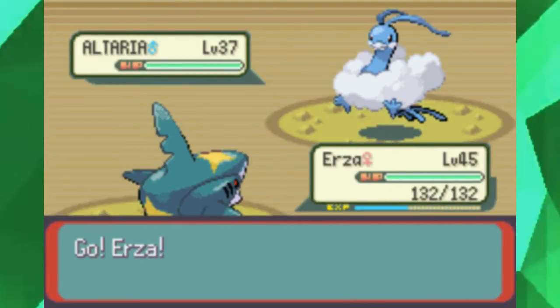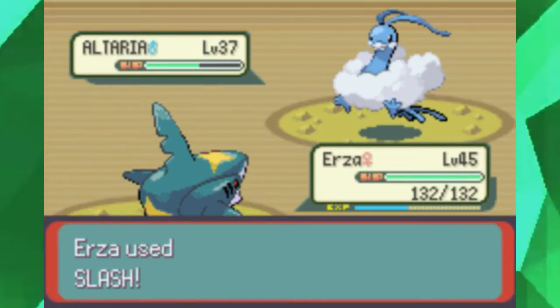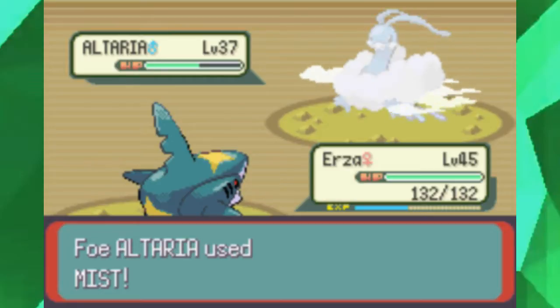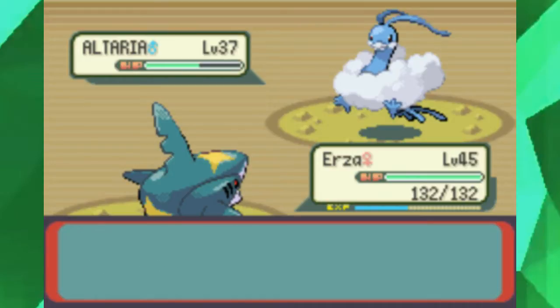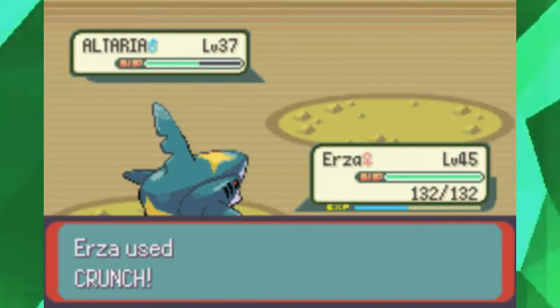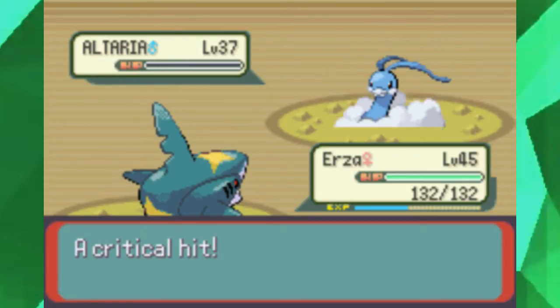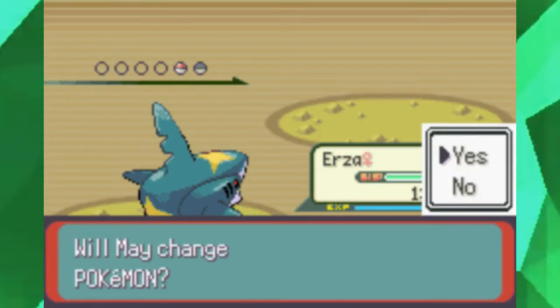Anyway, these are Dragon Tamers — the basic late-game trainer class we're gonna be encountering here. In their name, they like to use Dragon-type Pokémon like this Altaria right here. You would think we'd just take them out — and yes, we will. Critical hit! That's pretty damn good.